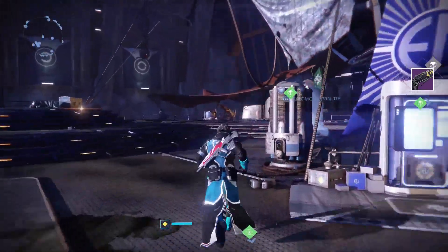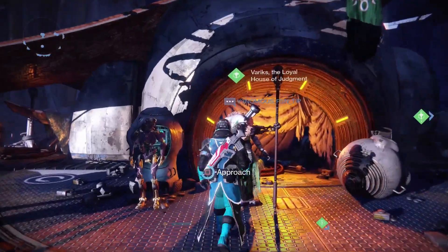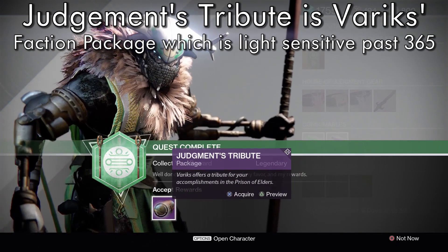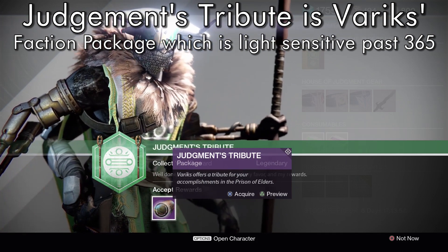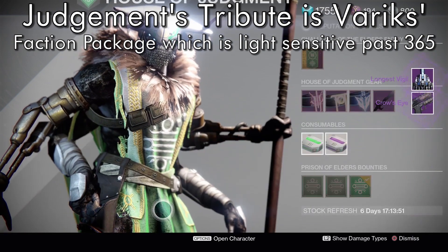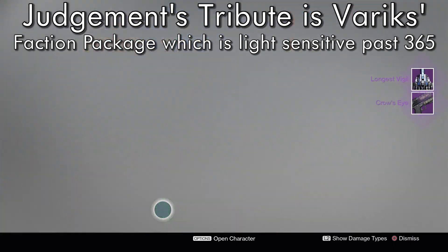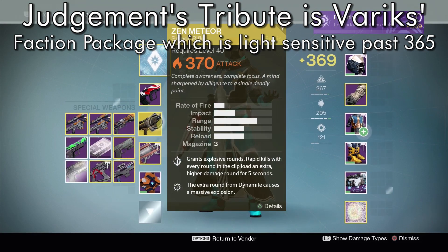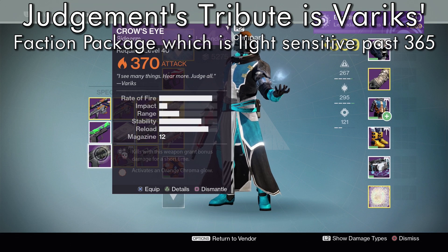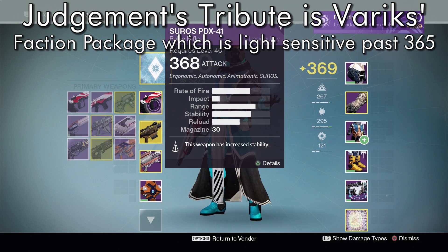Now, as I just went over in Reputation while I was finishing that previous roundup, I got a Judgment's Tribute. Judgment's Tribute comes from the Faction package — this is his Faction package — and this should be at a higher light level. So let's grab this one and find out. I got the Crow's Eye Sidearm and a Ship. Crow's Eye Sidearm got that at 370, so not much higher. I think I kind of got stiffed there, but technically still light sensitive as it's higher than my light.